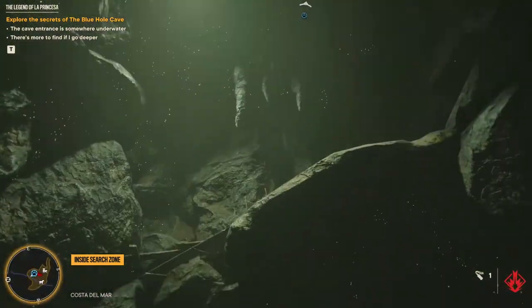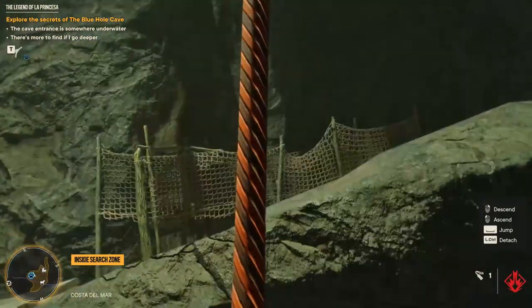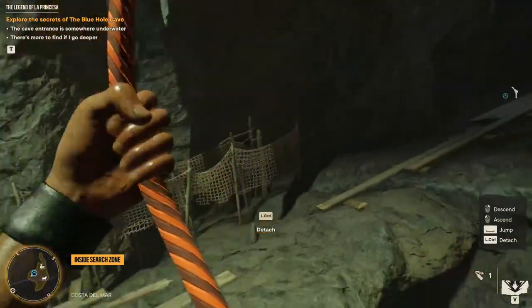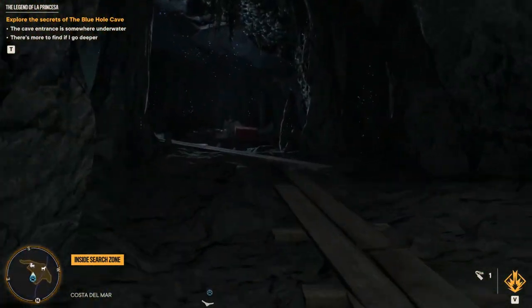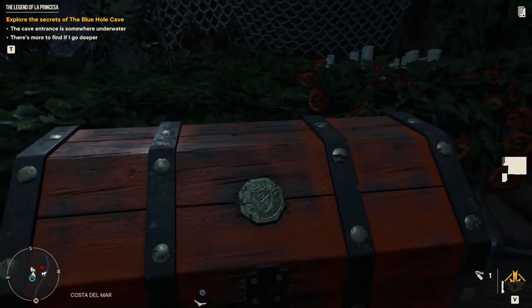Then look above you and you will be able to use your grappling hook. Before reaching the upper side you will notice a passage going to the right that you have to use. At the end of it you can finally find the treasure chest you have to loot in order to complete the treasure hunt.